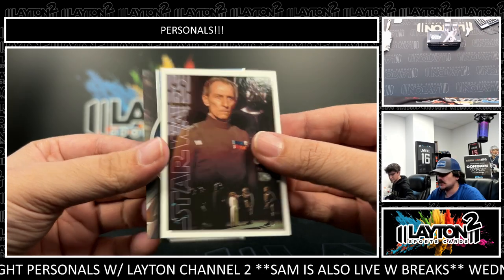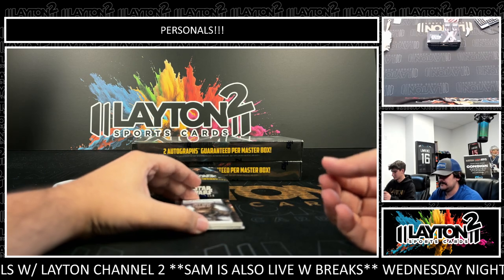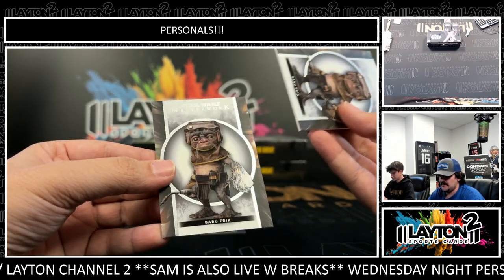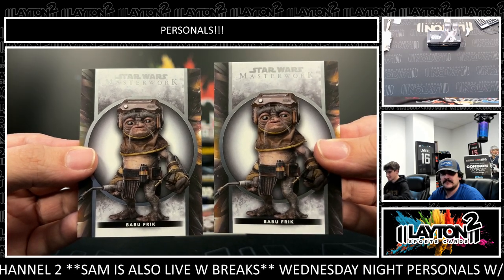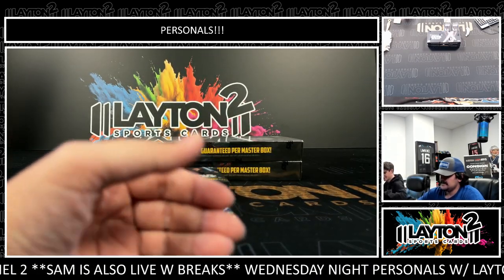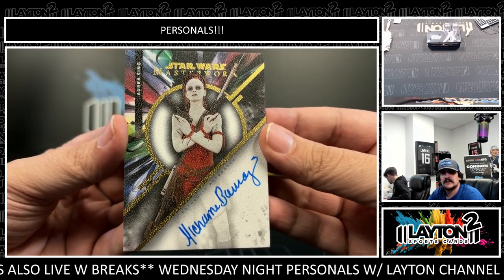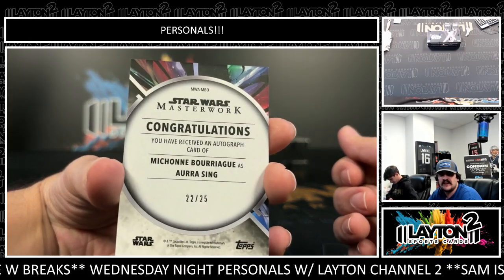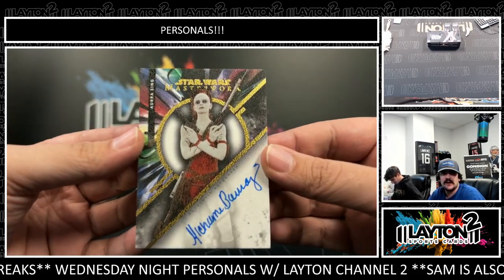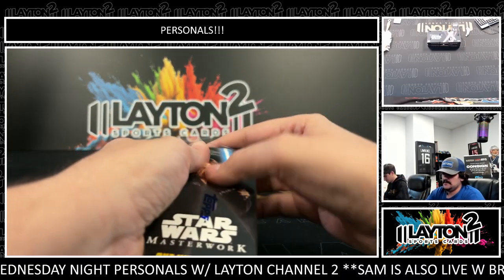There's Moff Tarkin and a blue Bail Organa. Babu Frick - and Babu Frick back to back! Back to back base. And the auto is going to be number 22 of 25 - it's going to be Aurra Sing. It's a low-numbered auto. On the Aurra Sing auto, that's three.